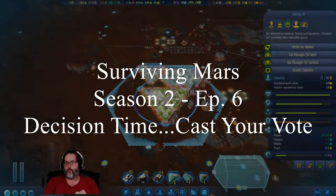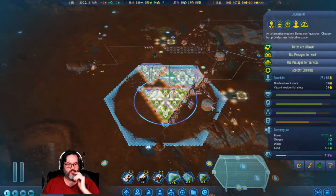Hey guys, RC here, back with Surviving Mars episode six. In the last couple of days since I last recorded, Green Planet has been released. I have not upgraded yet, I have not bought the DLC. So first question is: do you guys want me to scrap this save and then start one with Green Planet? Yes or no, let me know in the comments and we'll go from there.